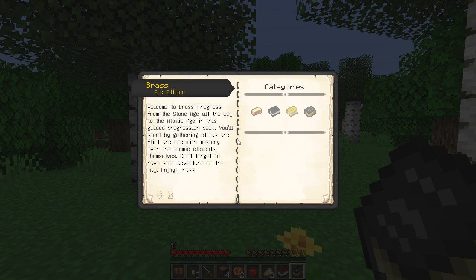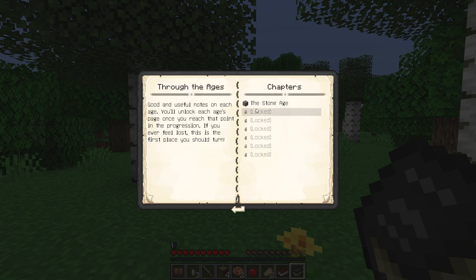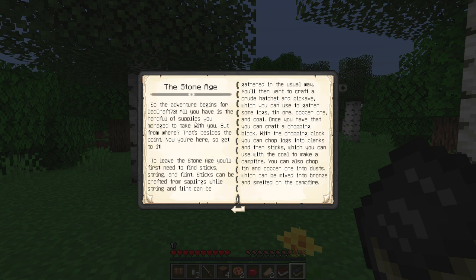Welcome to Brass — progress from the stone age all the way to the atomic age in this guided progression pack. You'll start by gathering sticks and flint and end with mastery over the atomic elements themselves. The adventure begins: all you have is a handful of supplies. To leave the stone age, you'll first need to find sticks, string, and flint. Sticks can be crafted from saplings while string and flint can be gathered in the usual way, then craft a crude hatchet and pickaxe.